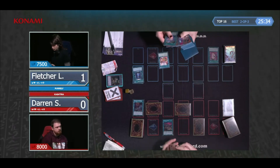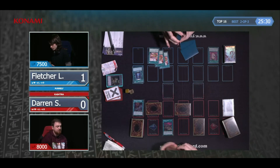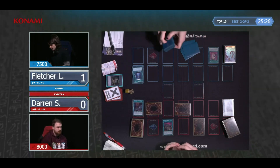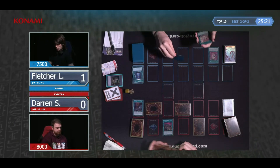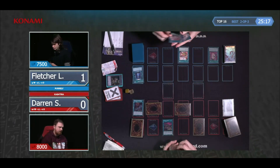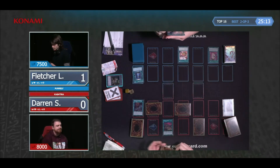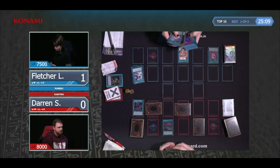Fifteen-plus years and Book of Moon still being a meta threat — so many people have said multiple times it's the best minus-one in Yu-Gi-Oh! That was definitely a Foolish Burial. Darren just checking there that you can target a face-down monster, which I assume Fletcher knows you can.